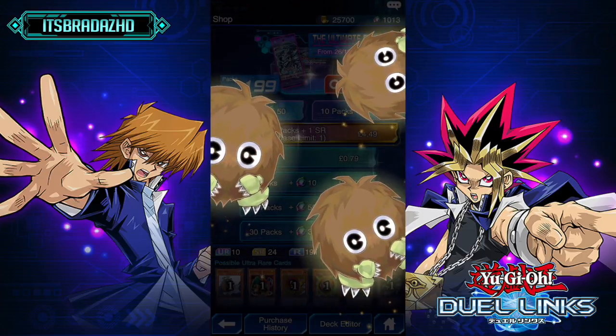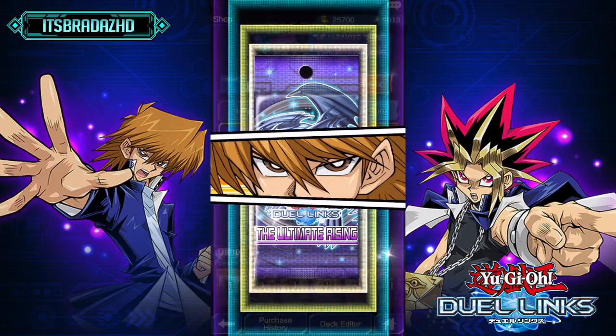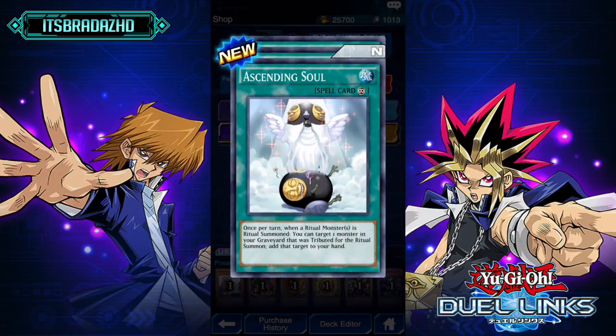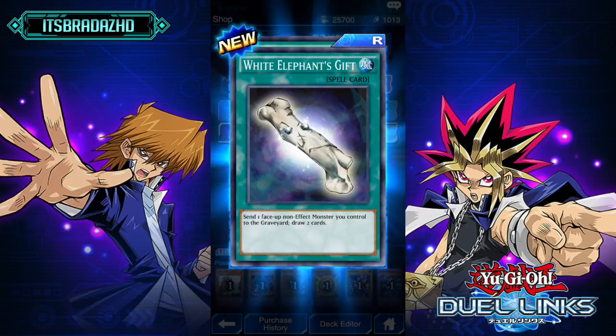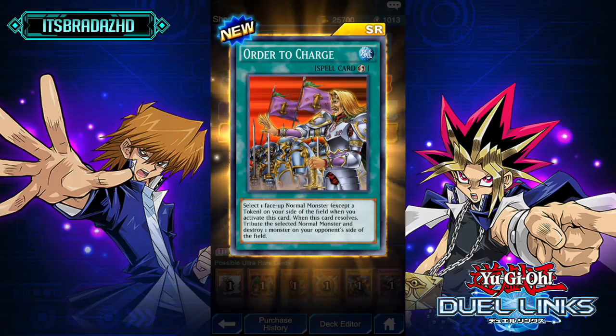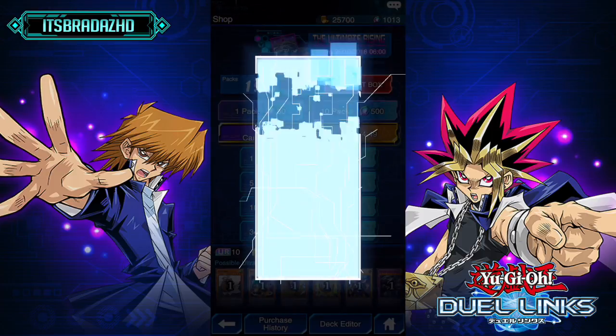So with this first pack from The Ultimate Rising, I think you can get Crab Turtle and Skull Guardian, and they'll both make for some pretty cool decks you can run. Ascending Soul — more ritual support. White Elephant's Gift, not bad. And Order to Charge — super rare. It's like a tribute to the doomed.